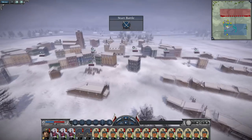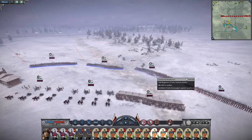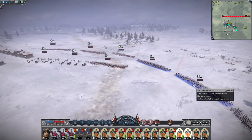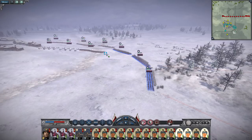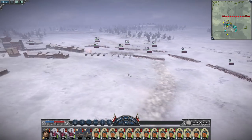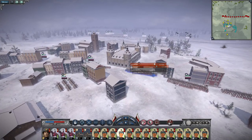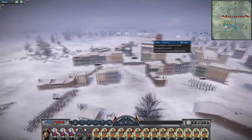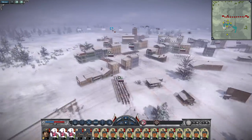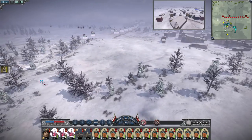Here we go, let's start this. First things first, we're going to get these three to march away from the front and come back to be reserved behind the cannons. We're going to get this unit to move inside. And perfectly, the French cavalry is now moving towards the center, leaving the cannons to be destroyed.